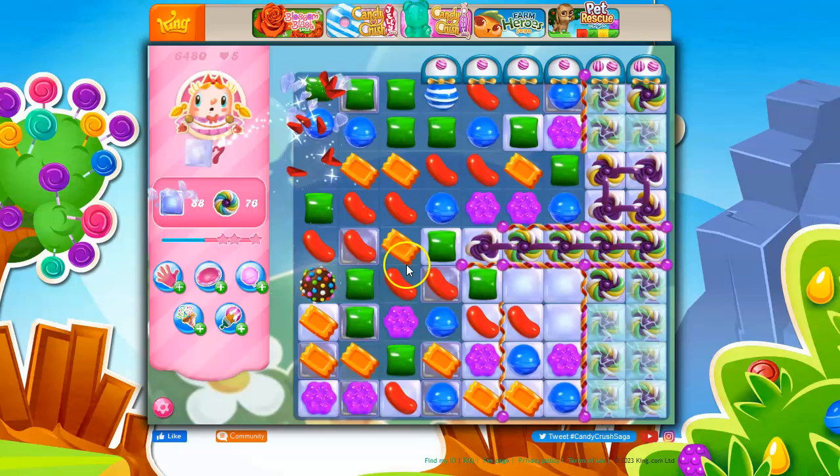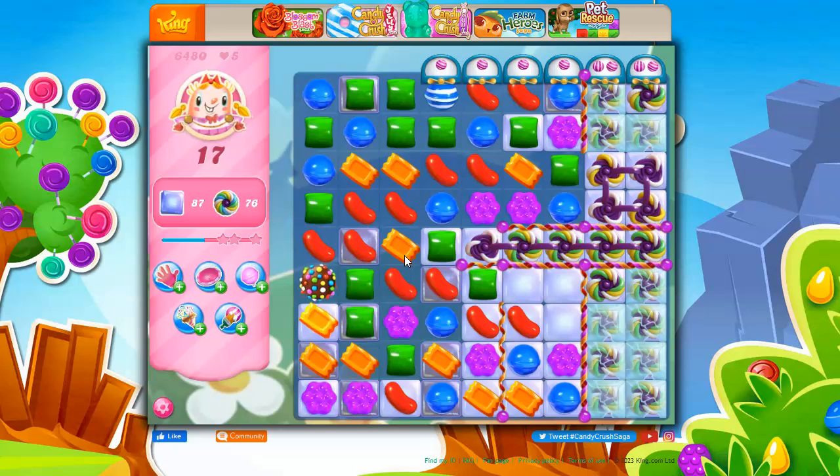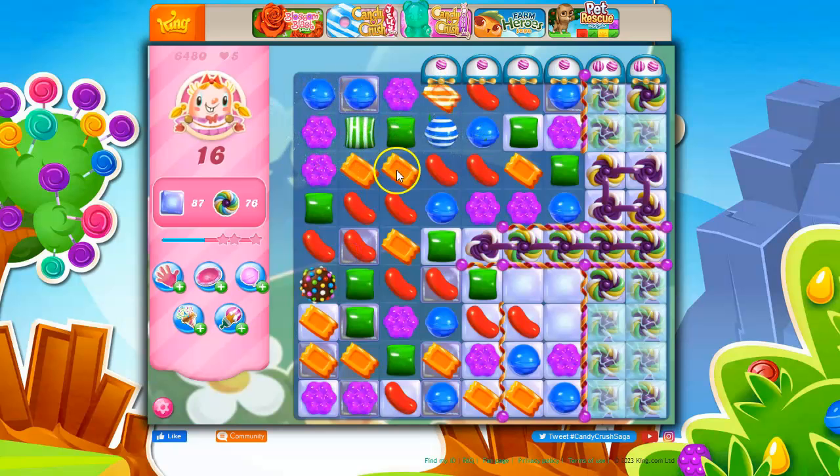Color bomb! I can take a color bomb. Now, oftentimes I say don't waste your time trying to put things together if it doesn't look like it's going to happen right away. But in this case I've got 17 moves and a lot of work to do, so that's not going to be my strategy here.